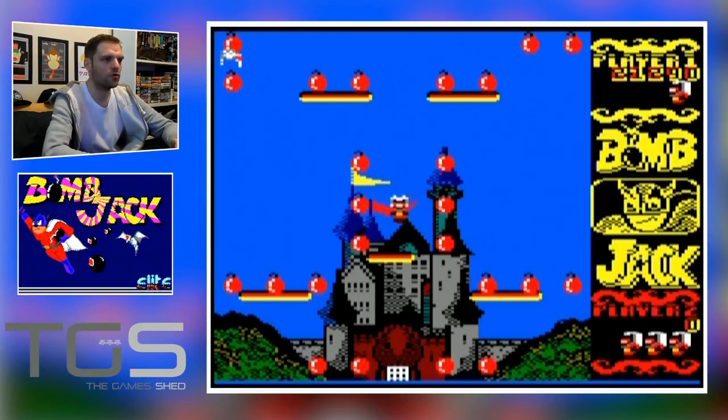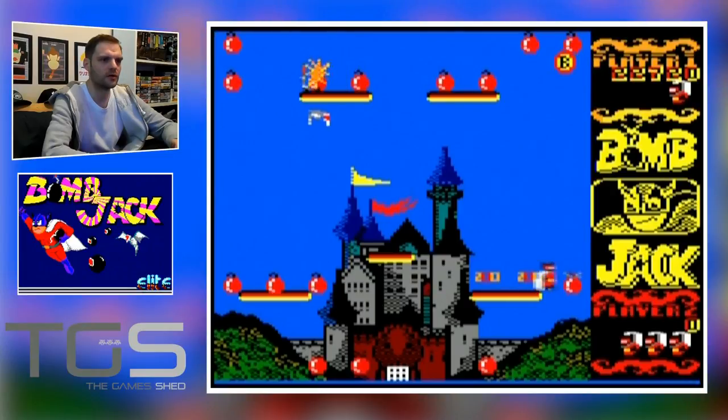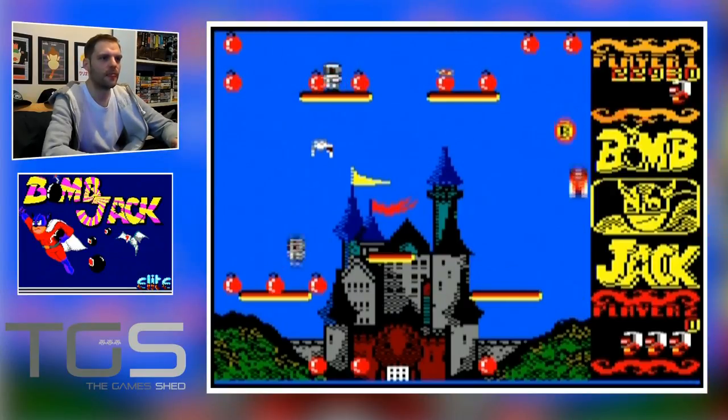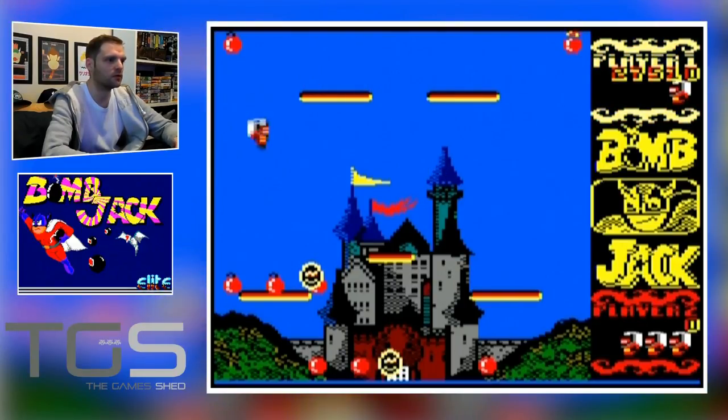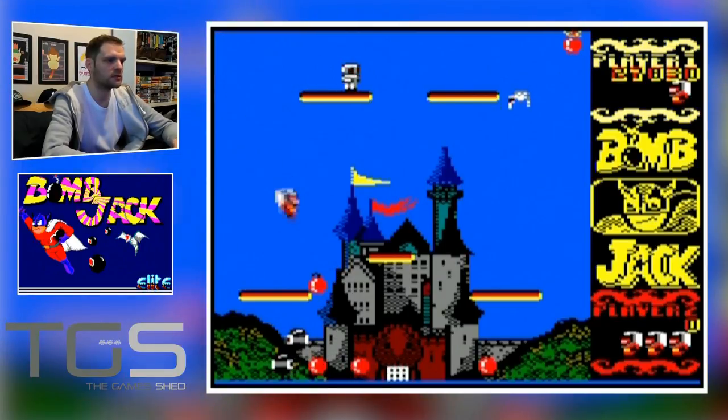I'm on the third level and I'm not sure entirely what this tourist attraction is — some Bavarian castle by the looks of things. If you get the lit bombs reasonably quickly you will get your bonuses quicker — that's how the scoring is done.